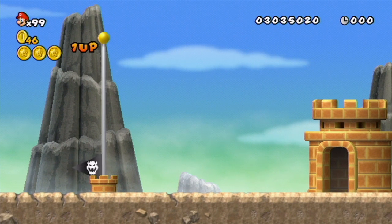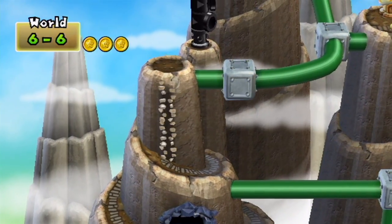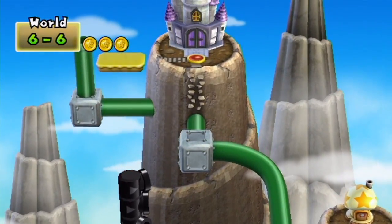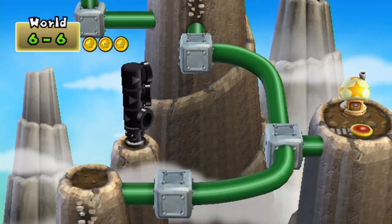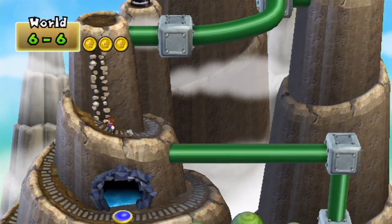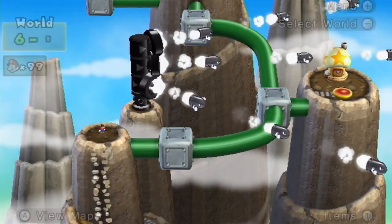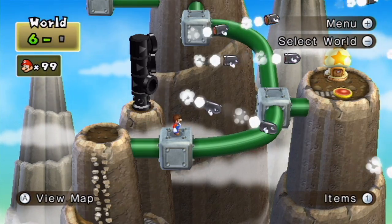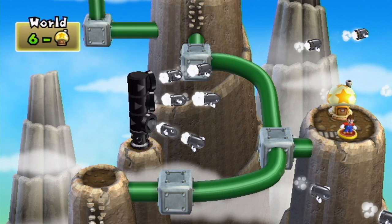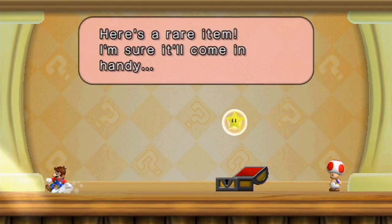We're finally done with that level. Going through to the hidden exit is kind of crazy because of those fire bros. There is a fourth level that's going to be in this video. I've already shown this bullet bill thing so I don't have to fight them. There we go — it's another star for our collection.